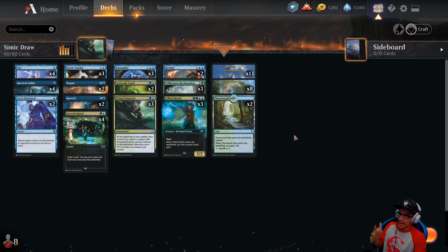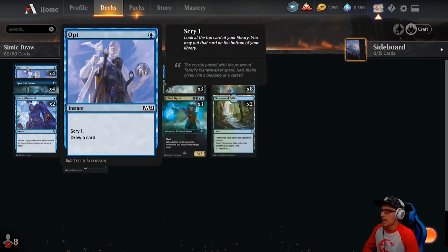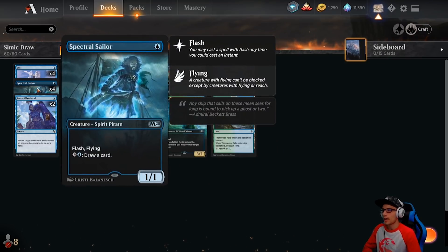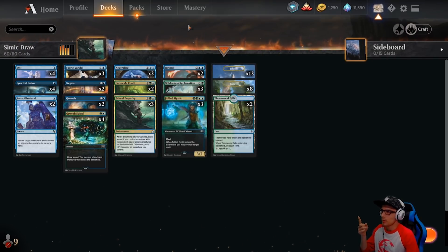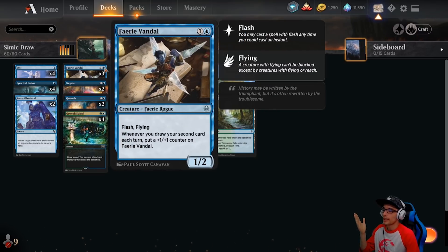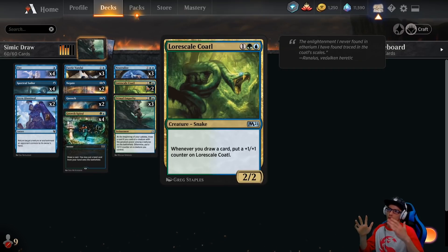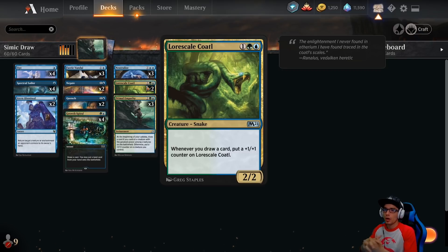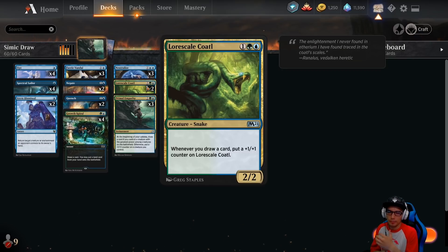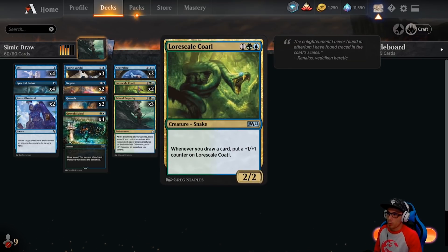The strategy of the deck revolves around Wilderness Reclamation and Spectral Sailor. Drawing cards will, A, draw you counterspells to stifle your opponent and get that tempo in, and B, it also helps your Faerie Vandal — it'll make him stronger. And then it also helps your Lore Scale Koda. Both of these creatures get +1/+1 whenever you draw a card. Faerie Vandal triggers the first time you draw your second card each turn, and Koda is every time you draw a card — period. So on every Opt, every Sailor activation, every Cycle from Neutralize, Lore Scale Koda will buff up.